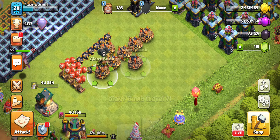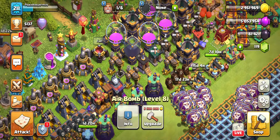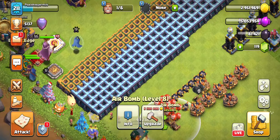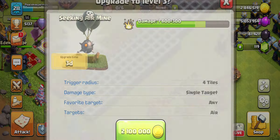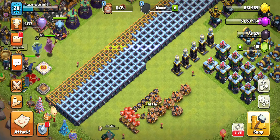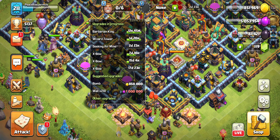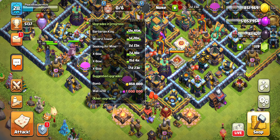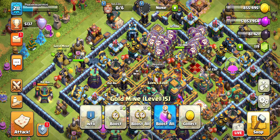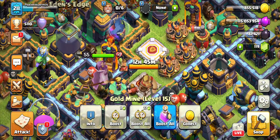We got a lot of traps to do. We got a lot of troops — that's level 8 and they're getting expensive. We are just going to do the Seeking Air Mine, three days, and it works out pretty nicely. That's it for me guys. I'll farm some loot when the King Builder is up, and I'm trying to farm a Book of Heroes. I will see you guys next time.